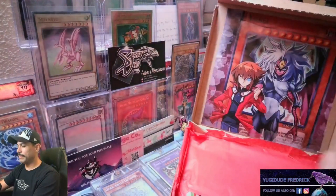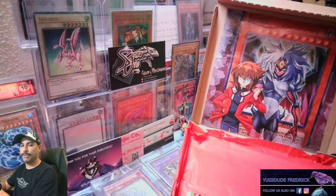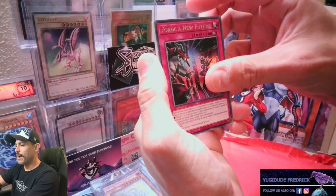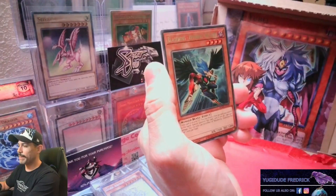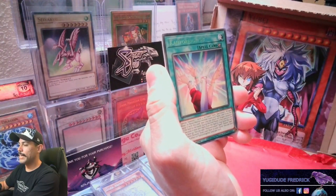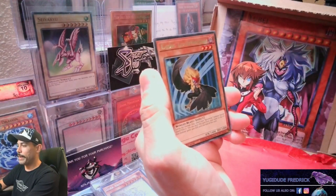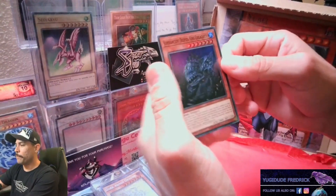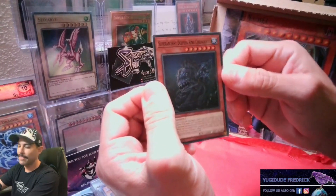We're going to move on to Maze of Memories, because I want to save Battles of Legend Crystal Revenge for last — I think we're going to get some good luck with that set. We got the Maze of Memories, Forge a New Future, this creepy little card, Black Wing Zephyros the Elite, Photon Orbital, Black Wing Kalut the Moonshadow. And we got the Super Ancient Deep King Coelacanth as the Super Rare. Oh my God, that hurt my brain trying to pronounce that card.